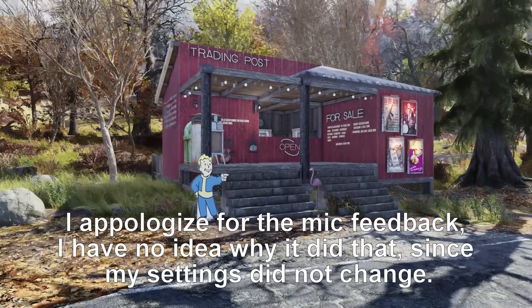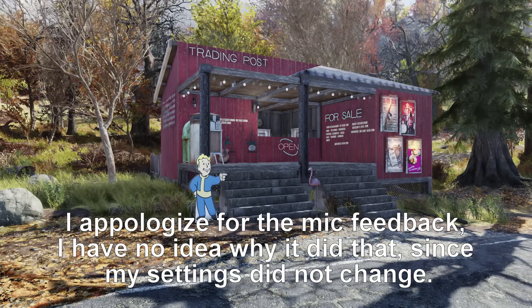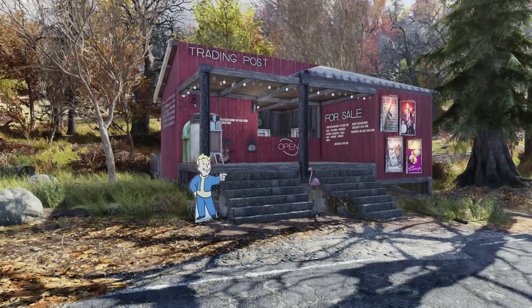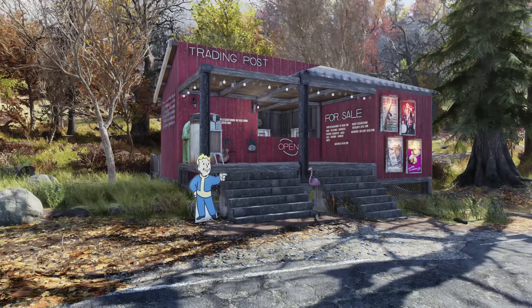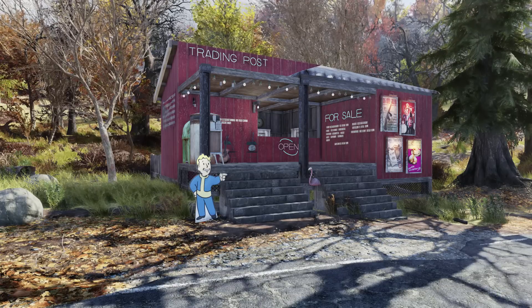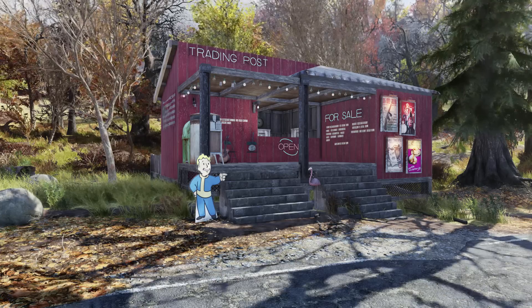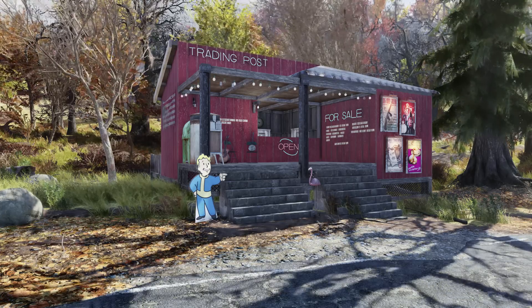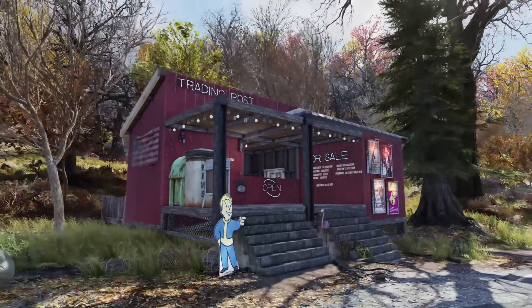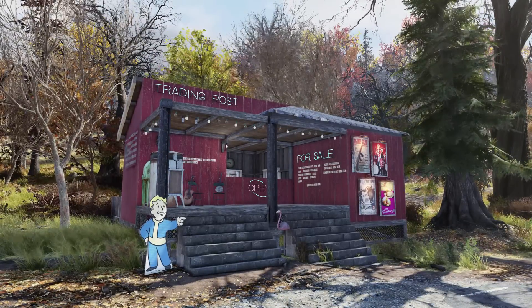A lot of the items in this build, at least in the decorating portion, are from plans that are very hard to find. For instance, the neon lights and the small letters are also very expensive — I think the small letters are like 10,000 caps. I didn't find these plans myself; somebody gave them to me because they are actually really rare. And the little blinky lights here are from the Atom Shop, so there are some things that are going to be impossible for some of you to add.